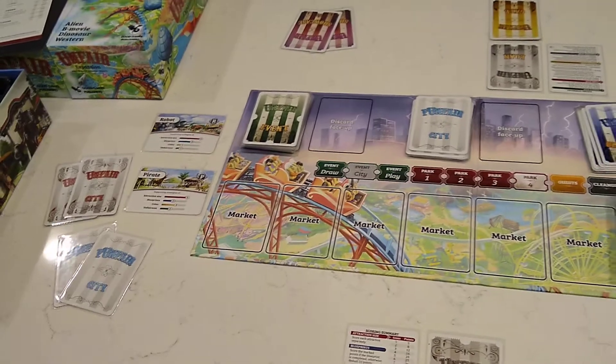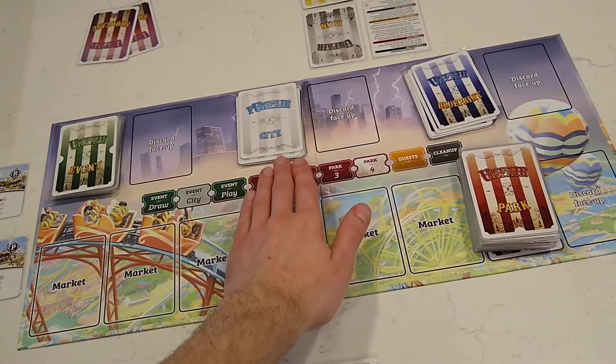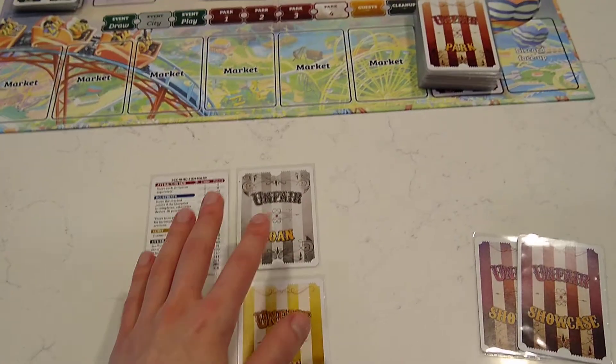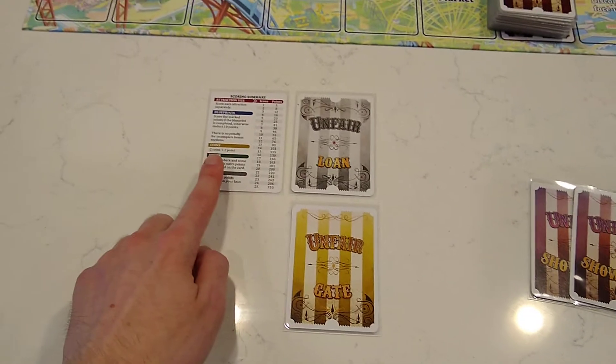You split the themed deck into its component parts — the mini decks. The event cards go here, city cards go here, blueprint cards go here, park cards go here. And then each player also receives two showcase cards, a loan card, a gate card, and a summary card.